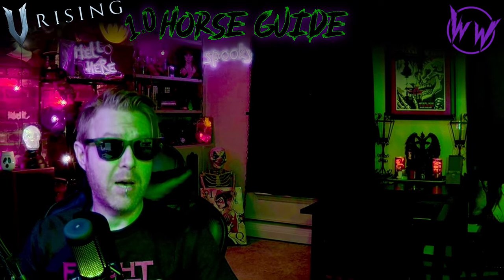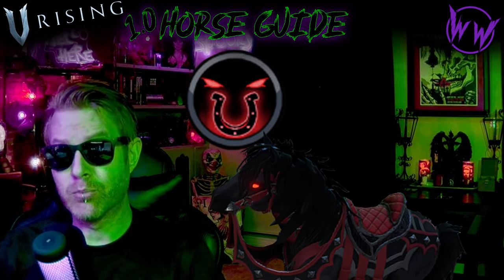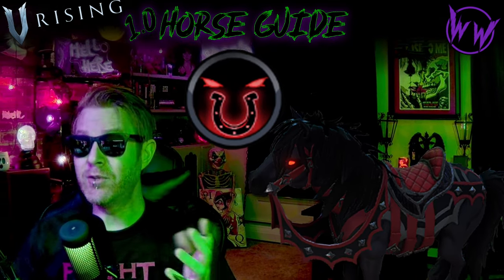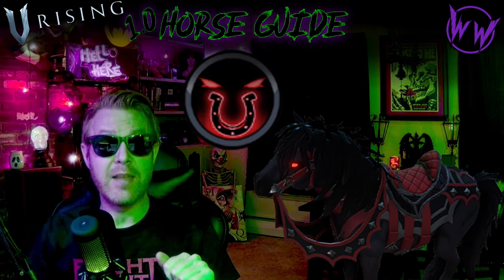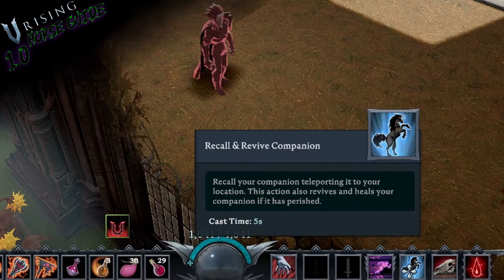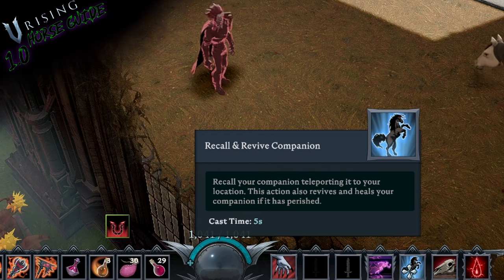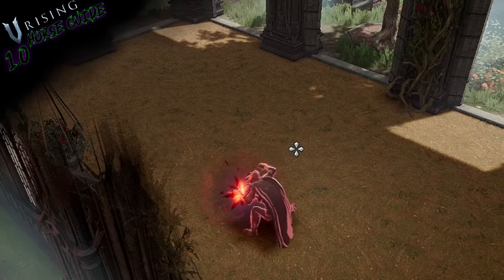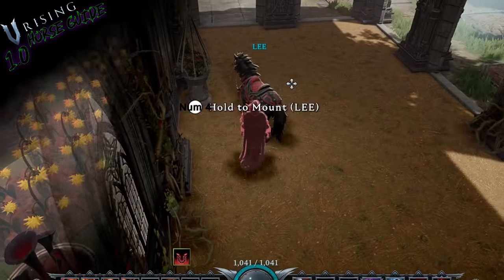Once you upgrade your castle to level four, you will unlock the ability Dominate Mount. Using this ability will convert a horse to a vampiric steed and grant it some pretty useful abilities. You'll now be able to summon your new vampire mount to your side and even revive them from death by using the recall and revive ability. Shadow calls for my mount — and there we go.